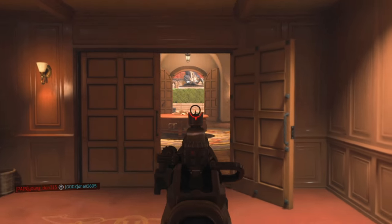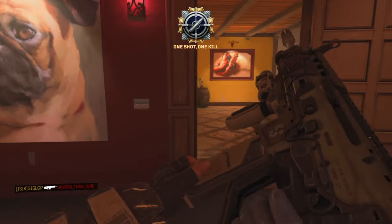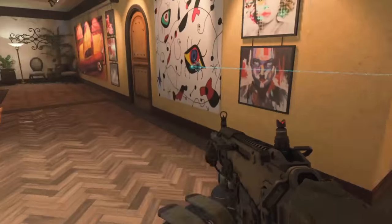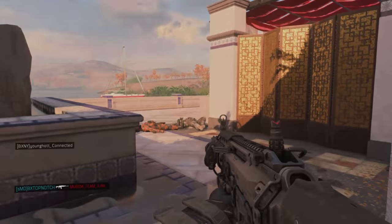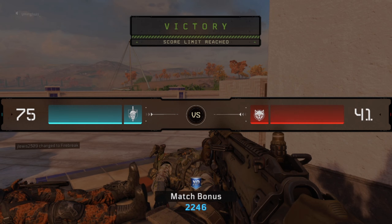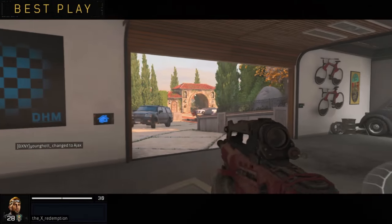Number one — the most important thing — is to play to your gun's advantage. We have levels to the guns: LMGs for long range, ARs for mid-range, and SMGs for close range. ARs are dominating the game right now, so if you're playing with an AR, play a little slower, stay at mid-range, and try not to get into close engagements. Do that and your aim will be like a laser.